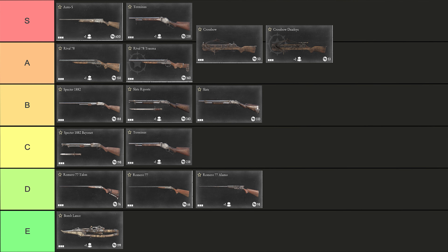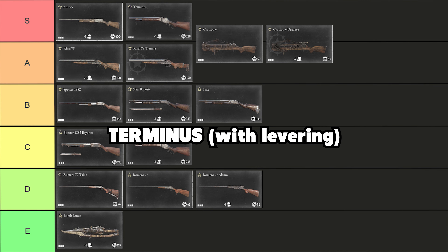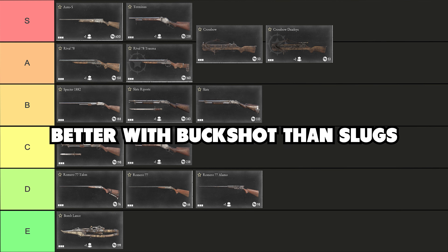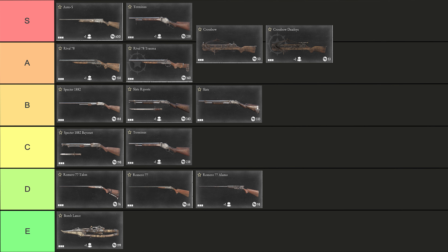In the S tier we have the Auto V, formerly known as the Crowning King, which is a semi-automatic long-barrel shotgun with a 5-round magazine and can wipe entire teams within seconds. It has a one-tap range of up to 13 meters with buckshot, but due to its very high fire rate, can easily secure kills past that range when needed. With slugs it can be played like a rifle, especially considering the drop range of 30 meters. The second shotgun in the S tier is the Terminus in combination with levering. It has a similar fire rate to the Auto V when combined with levering while having two extra bullets chambered. It is the strongest buckshot shotgun in the entire game due to its high magazine capacity and will often allow you to change the outcome of an entire game within seconds by taking out multiple opponents.